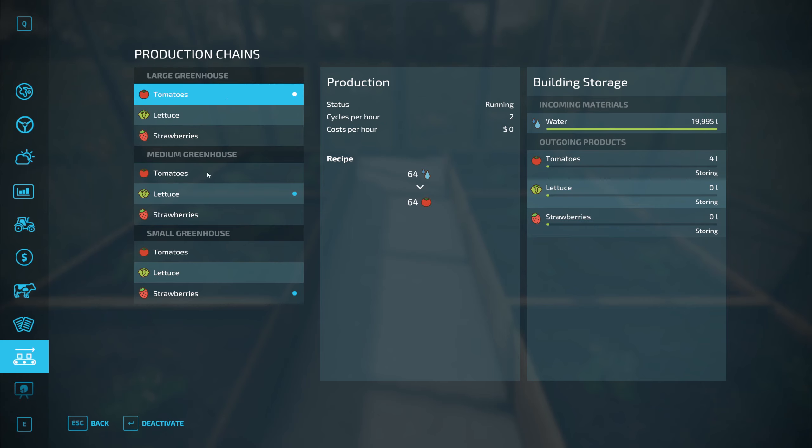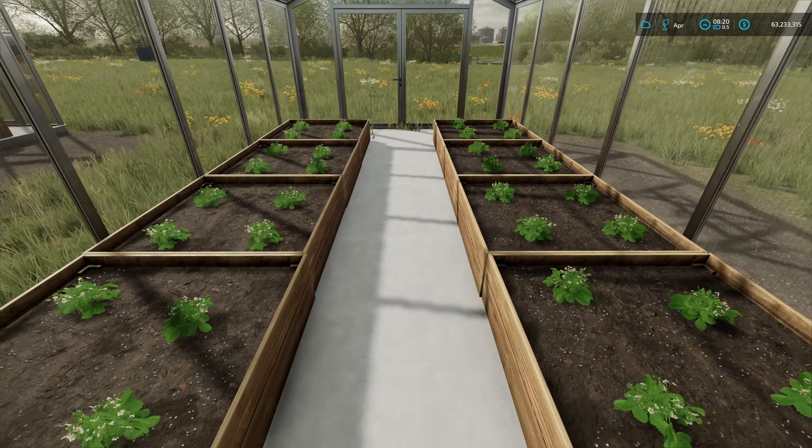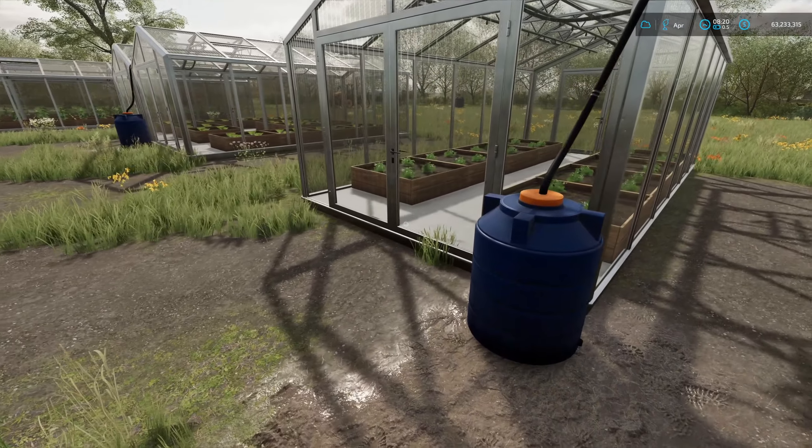The medium greenhouse holds 10,000 liters of water and the large holds 20,000. The outgoing products field shows what the greenhouse is doing with its output. For example, the large greenhouse has tomatoes set to Store, which means it places them on pallets or stores them within the greenhouse if the pallet zone is full. You can also change that by selecting Change Output Mode — you can sell directly or distribute to other production chains, such as the bakery, which uses strawberries.